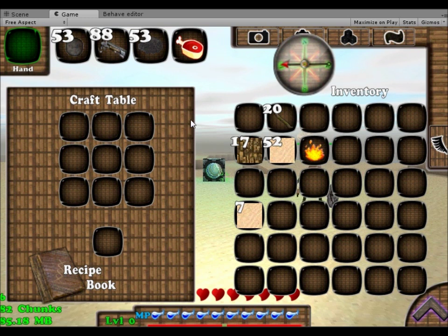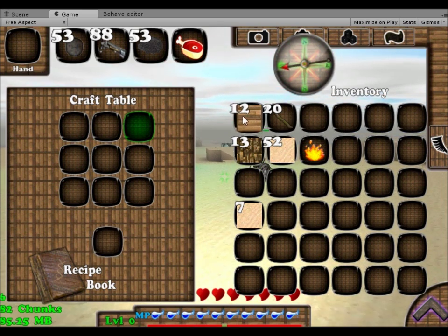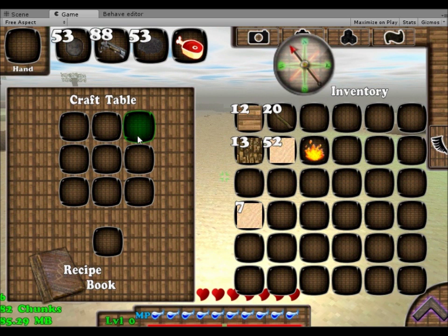Then we gotta make some wood for the sticks, so let's put some wood here. And that's it, that's how you create wood. Now let's split this wood because the recipe says some wood here.